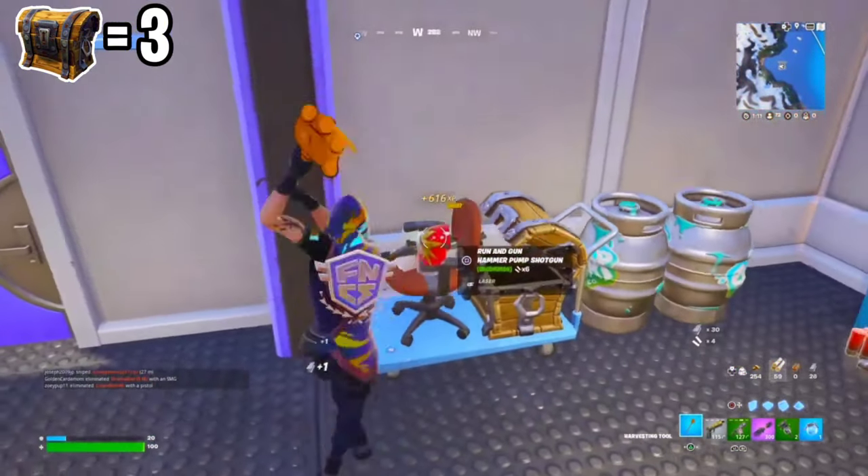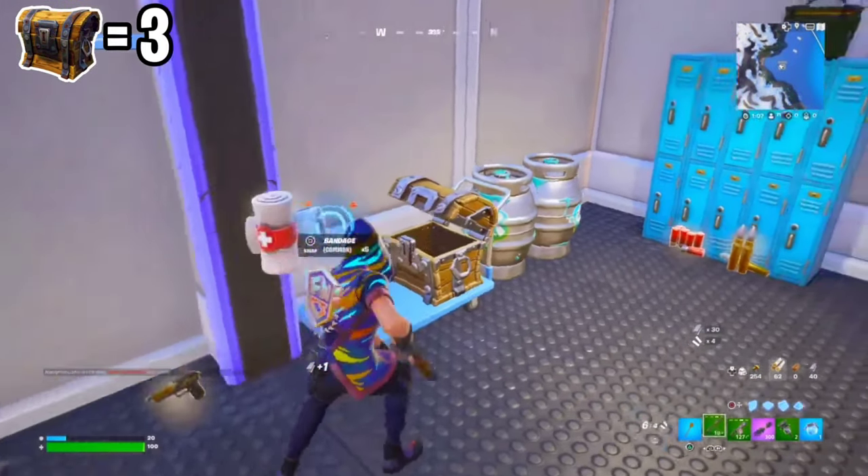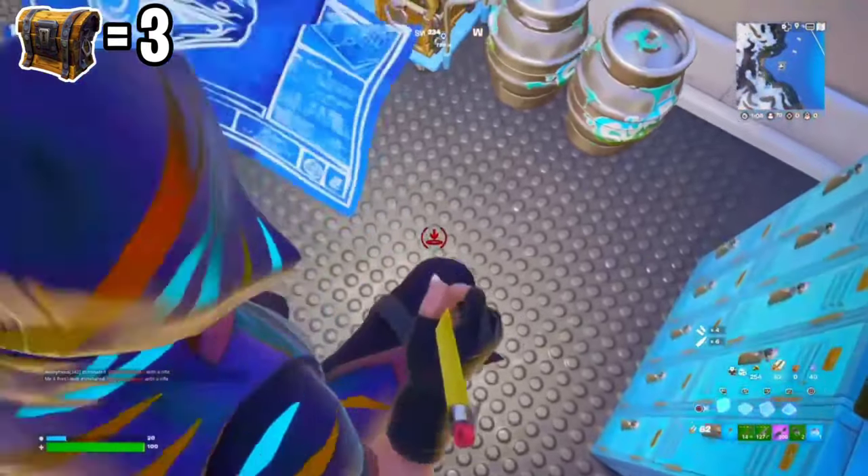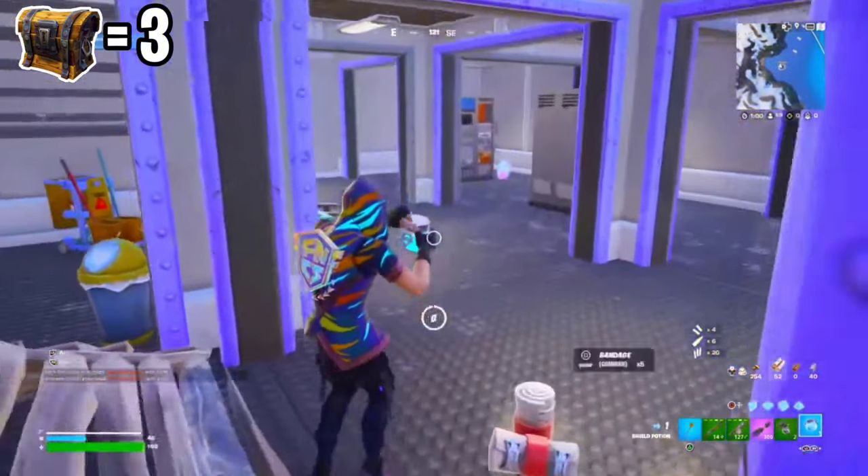Let's open that right up — there's two chug splashes in there. We're going to break that, and there's also an ammo box, so let me break that and place a cone.